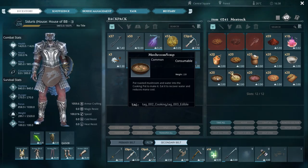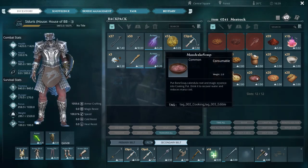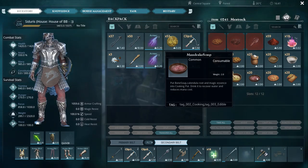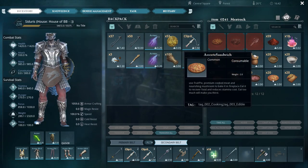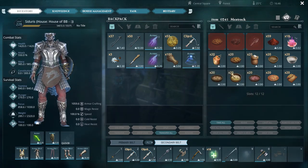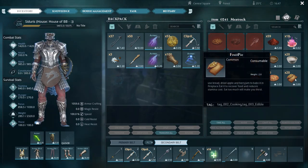Bone Soup gives you water and reduces mana cost a little more, and Mandrake Soup gives water and greatly reduces mana costs — it's like a nice little tier system. The Assorted Sandwich, which is pretty much a pizza, makes you very thirsty but gives you a lot of food and boosts your stamina. Fruit Pies also give you stamina and health. Bread is the lowest tier — it makes you thirsty but gives a little more stamina and health than basic berries.